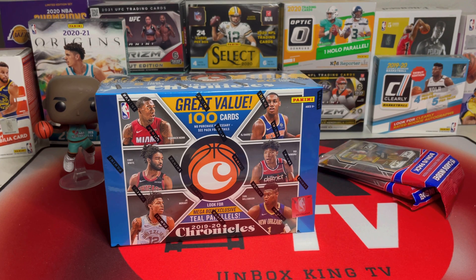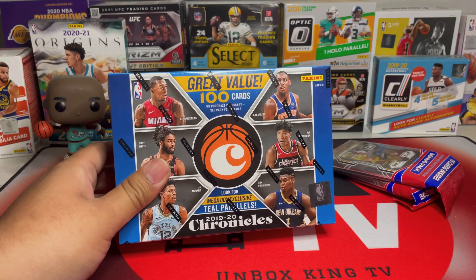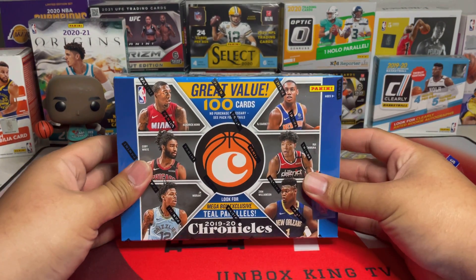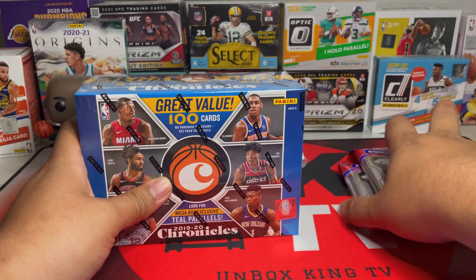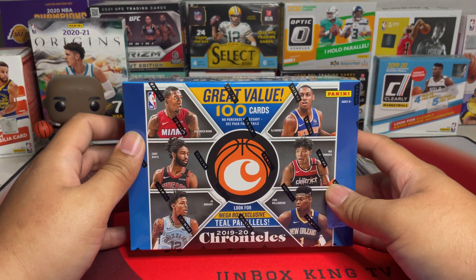Hey guys, welcome back to another video. It's your boy Jake, aka UnboxKing, back at it again with another box-ripping action for you guys. For today's video, I'm going to be opening a mega box of 2019-20 Chronicles — I've been saving this for a while. And then I got two packs of cellos from this year's NBA Prism, so very happy. I've been holding this for a while now and I'm just dying to rip it.